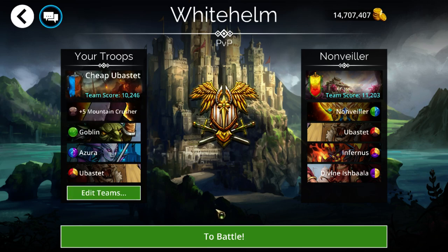Let's go do a very budget Ubastet team. Ubastet is available in the Soulforge this week — here is basically the cheapest viable Ubastet team you can ever make. Of course the best Ubastet team uses Divine Protector — if you don't have Divine Protector you can use Mercy — with Infernis, Ubastet, and Divine Ishbaala. That's one of the strongest teams in the game right now. But here's the cheapest version versus the most expensive version.